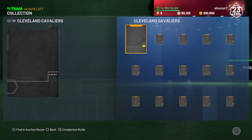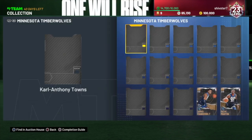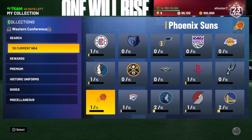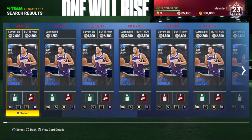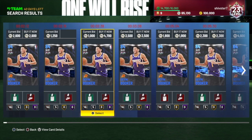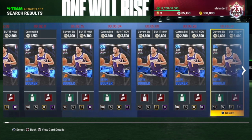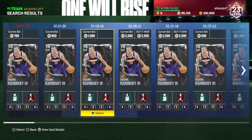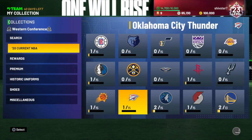But silver players, especially for like the worst teams — the Cavs, the Knicks, the Hornets, even like the Suns — those silver players, definitely try to wait for their prices to go up, it's definitely the move.